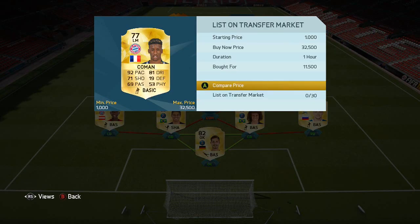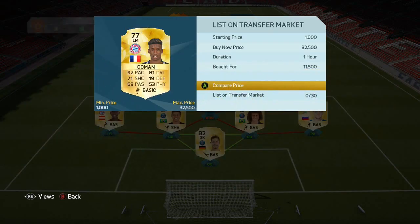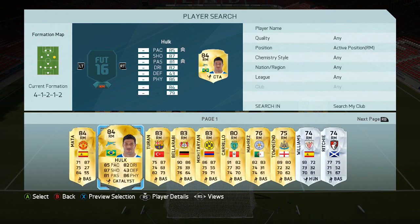Then we've got the upgraded Coleman. I liked this silver so I thought, why not try out his normal card? It cost me 11k — not sure if that's still what he goes for, probably about 9–10k now, so still very cheap.